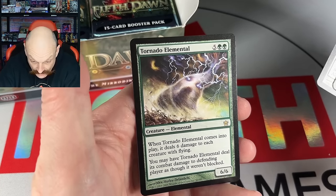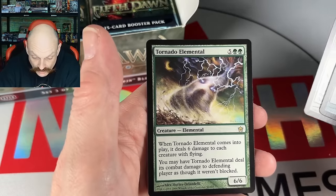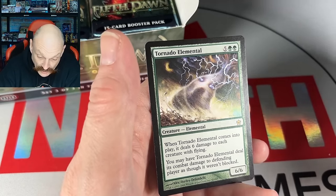Thornado Elemental — that's just the original. Six damage to each creature with flying — well, that's pretty decent. Dragons, look out. You got the Grinding Station — that's the first one, right? Yep!